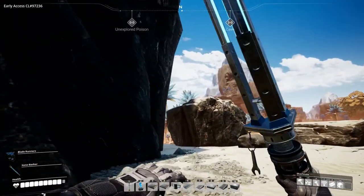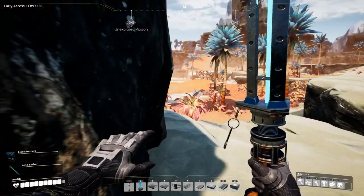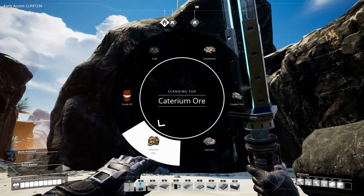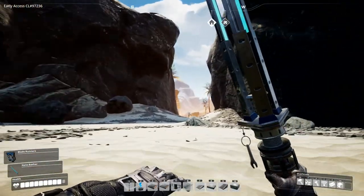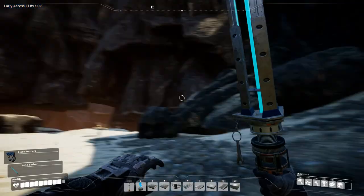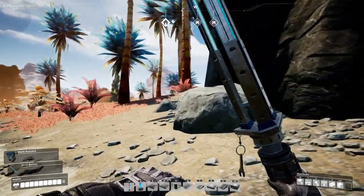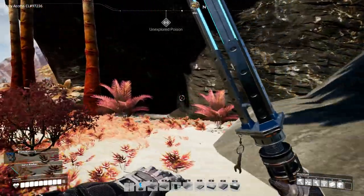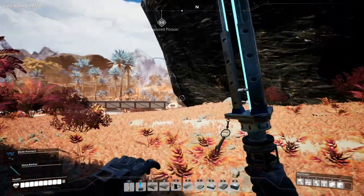There's poison here, get out of here. It doesn't seem like we can get up there without building, so let's scan first to make sure it is where we think it is — 165 meters, I guess it is up here somewhere. What's the easiest way to build our way up there?